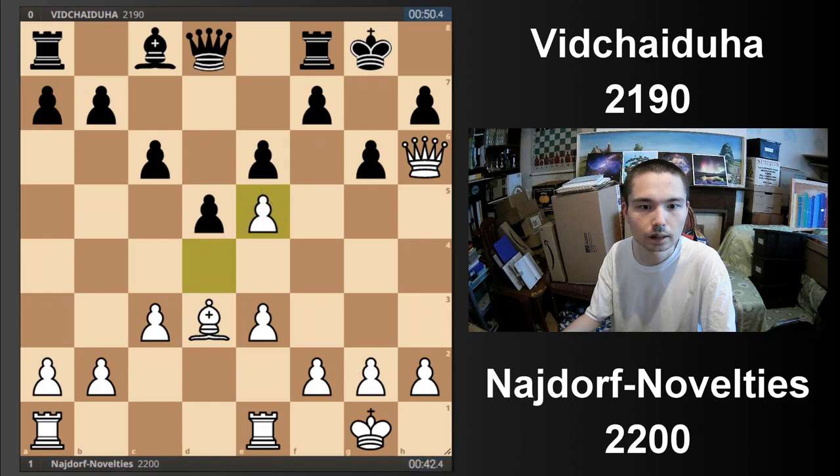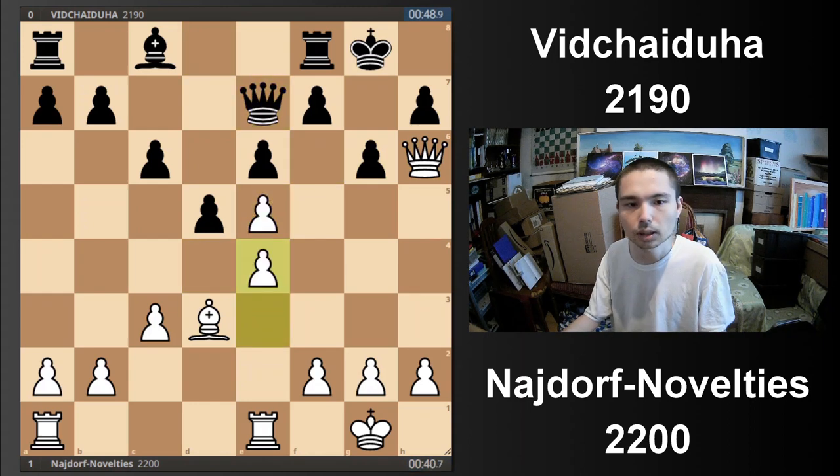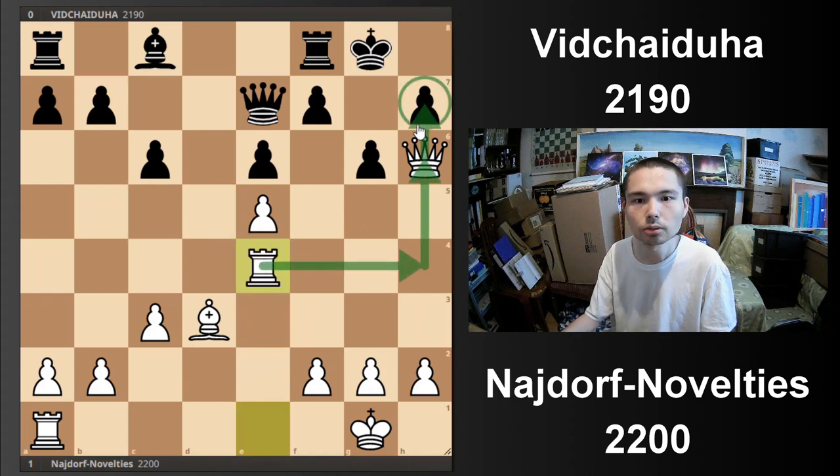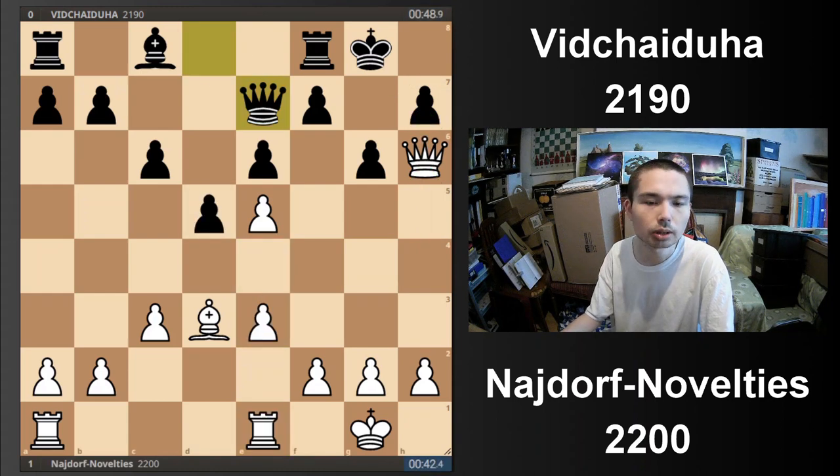Queen in, take, take. Now I go for a pawn break — if this capture happens, rook takes, and the queen and the rook team up. So far 17 moves have been played and I don't think I've done anything special, yet I've got a nice position. The London System is looking quite nice in this game.